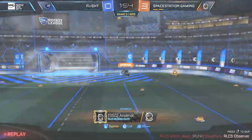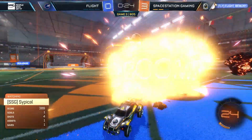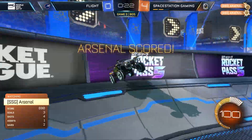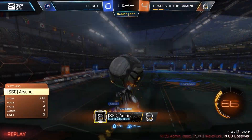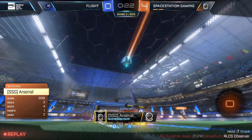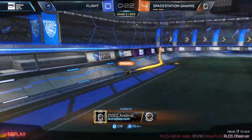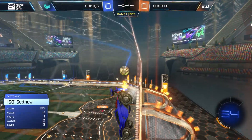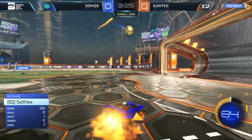3-0 for SSG with 27 seconds left. Arsenal just ends it — puts it all the way in, a hat trick for Arsenal. Space Station make simple work of Flight. The demolition in the midfield absolutely guarantees the shot going in — it was probably going to go in no matter what.